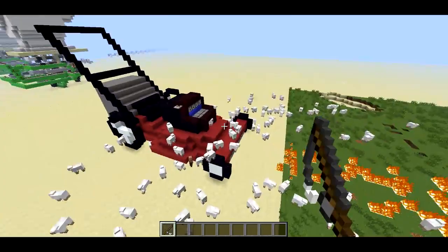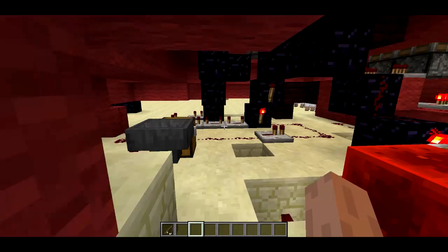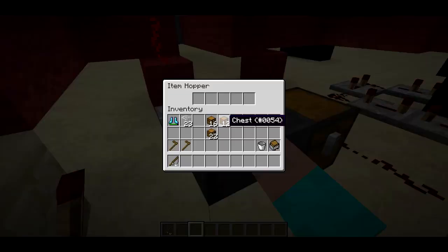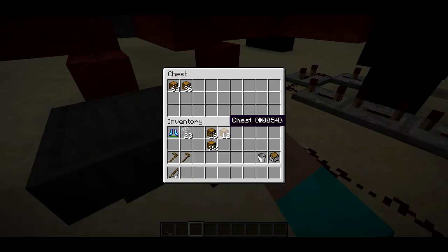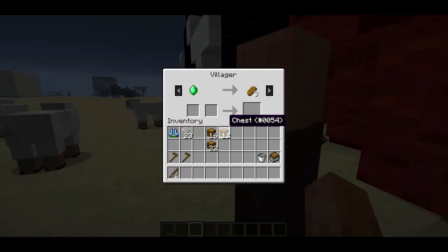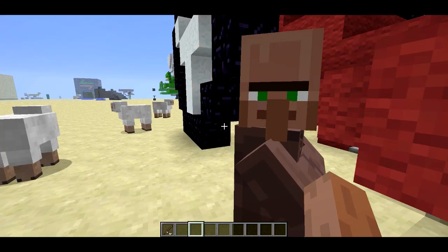Alright, let's take a look inside and show you the innards of the redstone lawnmower. It's actually all built in vanilla creative, there's no mods or anything. And in fact you could even, I think, build it in survival if you were really, really dedicated. There are a lot of these hopper timers in order to create a lot of delays.